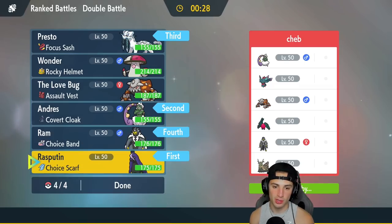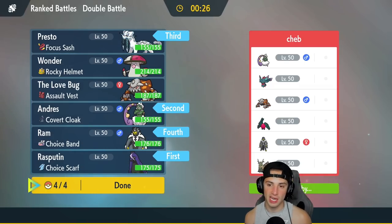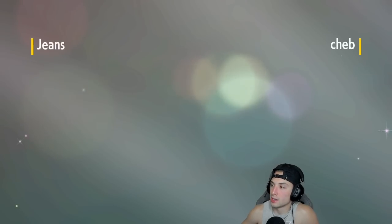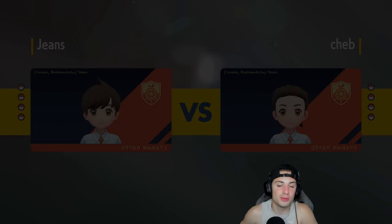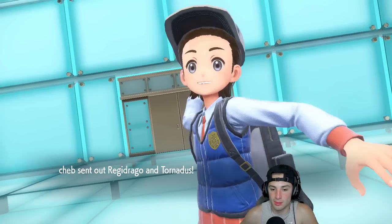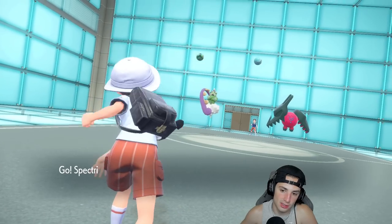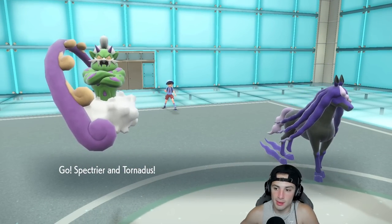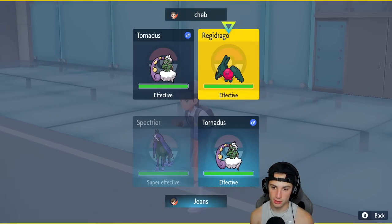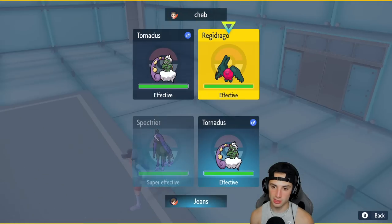If they want to lead physical attackers like Urshifu, I could just throw a burn onto it — that'd be a big time burn. They end up going Tornadus and Regidraco, so I'm gonna Terastallize here. The horse is getting some love. I'm going to Choice into a Shadow Ball at the same time as Terastallizing — that's my play.